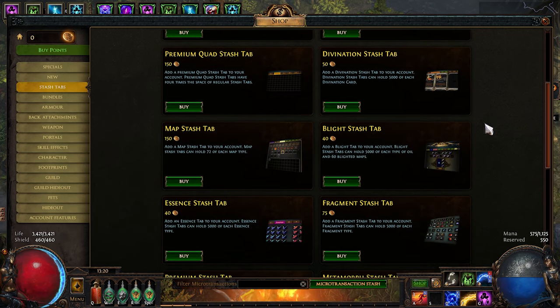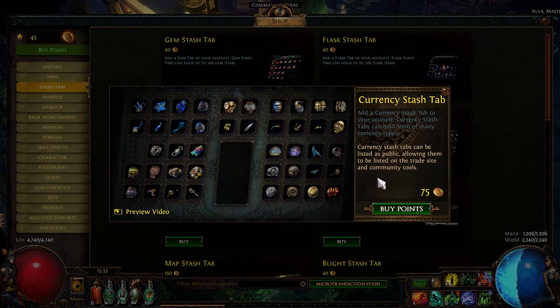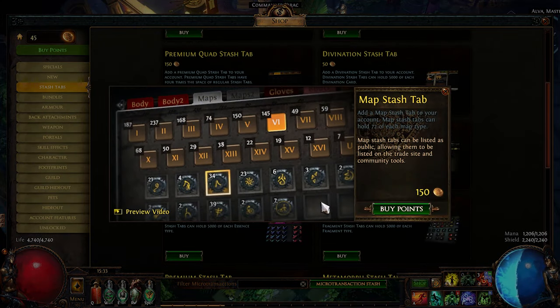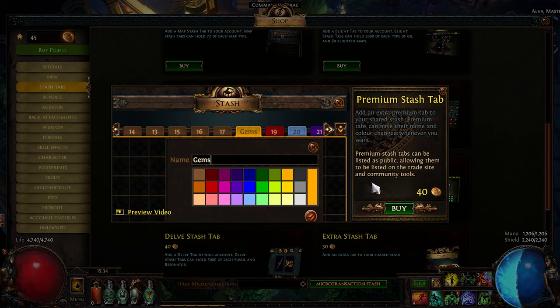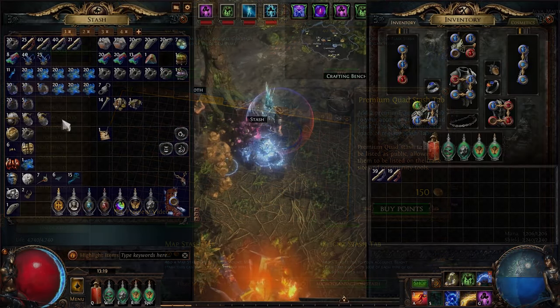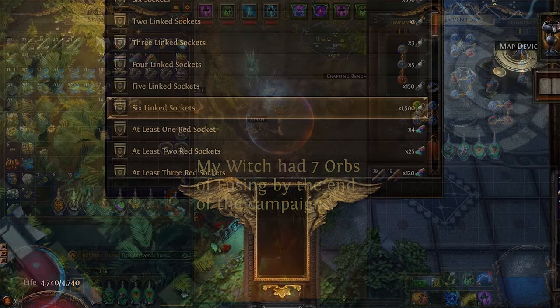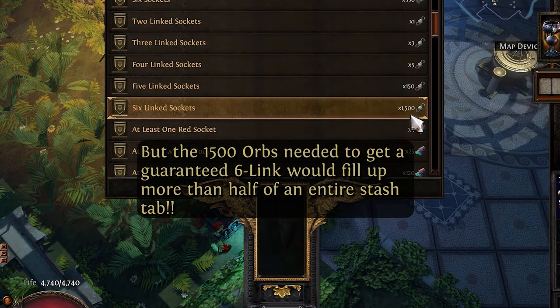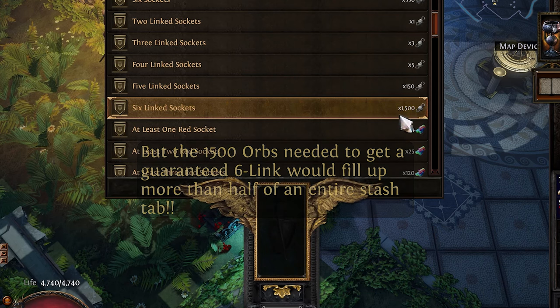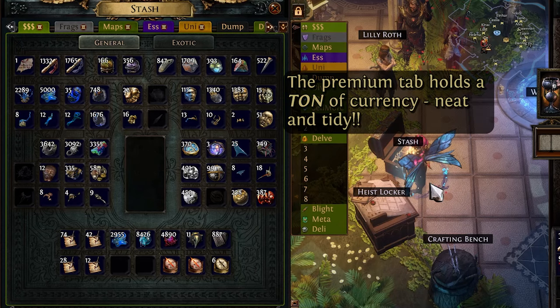Of the various options available, there are three premium tabs that you'll definitely want to get: namely the currency tab, the map tab, and either a premium stash tab, an upgrade to premium stash tab, or a premium quad stash tab. None of these are really needed if you just want to play a character through the campaign, but once you start plowing into endgame content, you're going to want to stockpile a lot of currency items. The currency stash tab keeps it all nicely organized while also allowing individual stack sizes to go up to 5,000, something you'll be hard pressed to exceed.